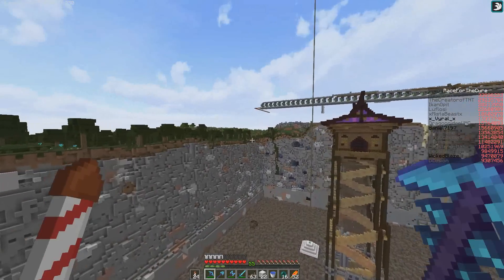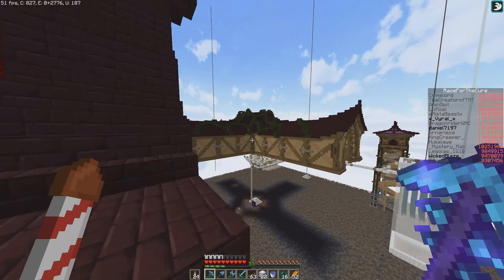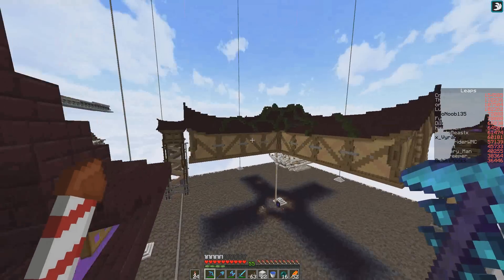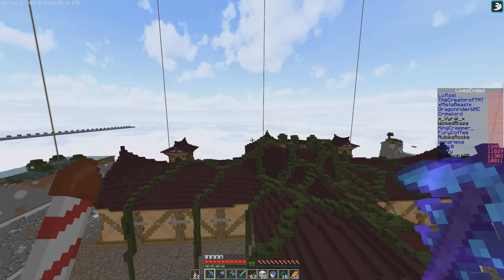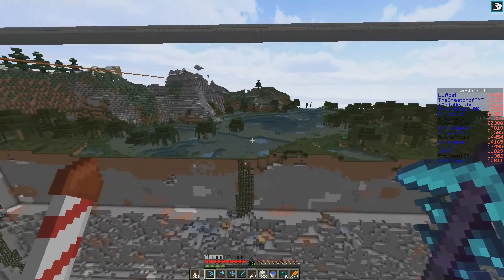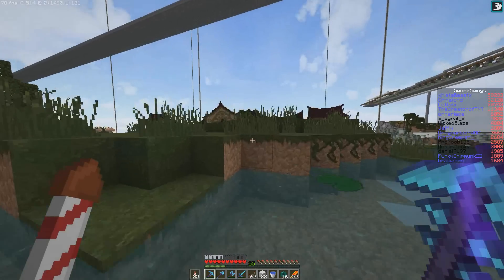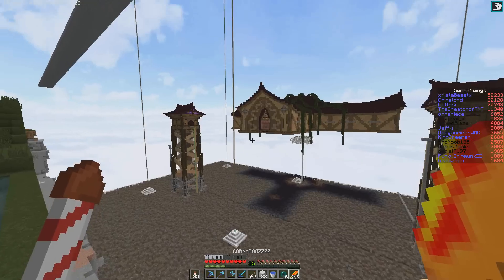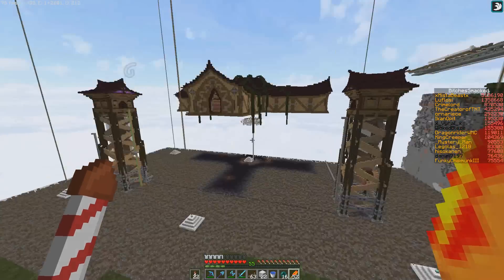That brings me to my last point. The walls, let's just hop up on this hut, are completely done. The ceiling and leaves, to my understanding, are done. Let's hop on the edge of the perimeter here and get an outside look. Oh my gosh, have you ever seen such a sight in survival mode.